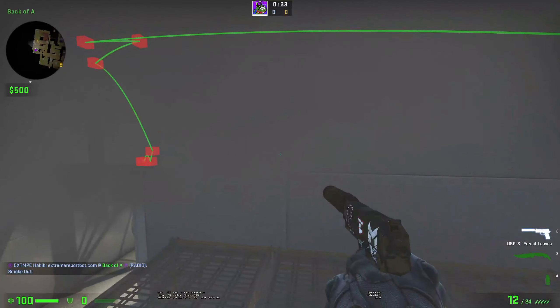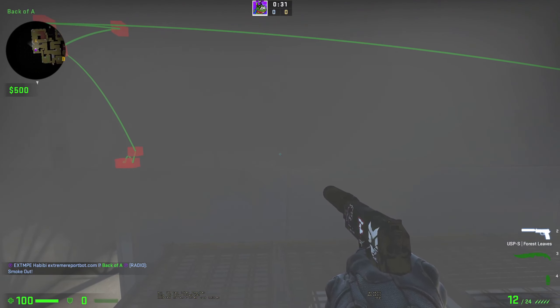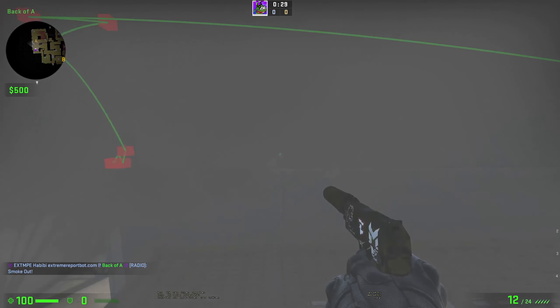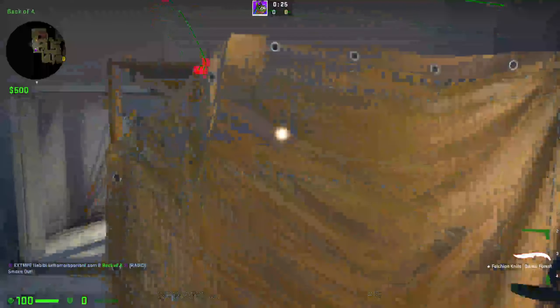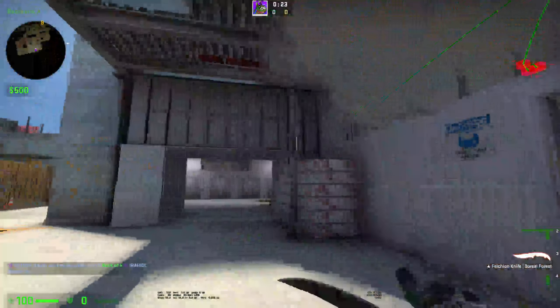As you can see the smoke lands like this and it creates a small gap which you can see mostly with scout weapons — you did it with the scout. It's an interesting one way and it's easy to throw as well.